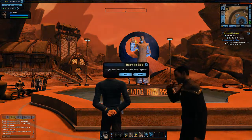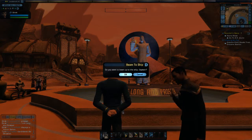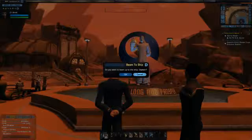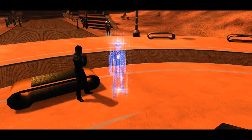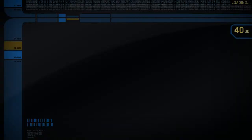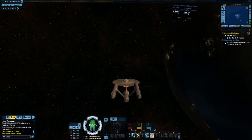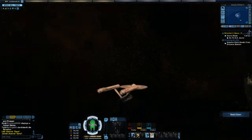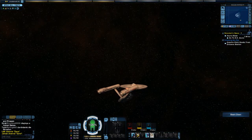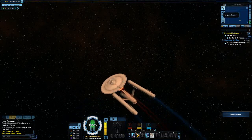So let's beam back to the ship. Sivok to Nimoy — one to beam up. Energize. Actually, it's Sirek — I don't know who they just beamed up there, or maybe there's some guy on the planet called Sivok. I keep getting it wrong. Sirek is my character name. I will remember it eventually. I did used to have a character called Sivok, I think.